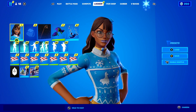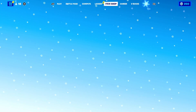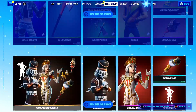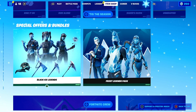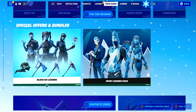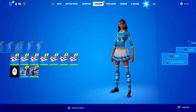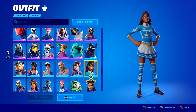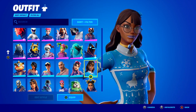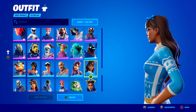The only catch is it's only free if you're on PC. If you're a PC player, all you need to do is log into the game, go to the item shop, and you'll see the Blizzard Bell skin for free in the special offers section. In my opinion it's honestly so sad that this skin is PC-only, because so many people play on console — especially around Christmas when people got brand new consoles.